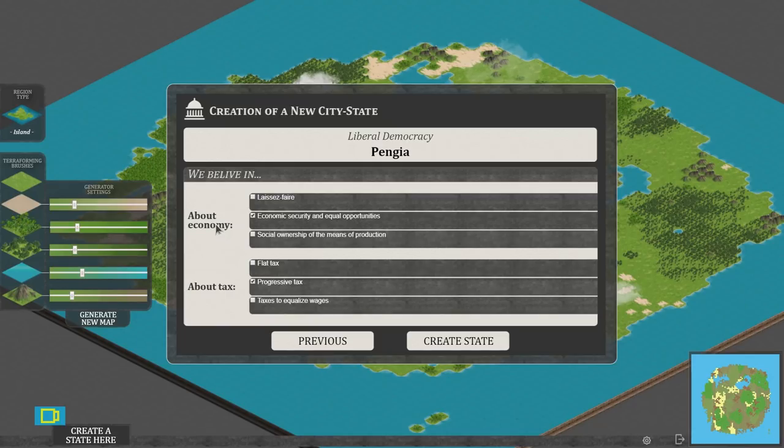These next options are vastly confusing. About economy: laissez-faire — no idea what that is; economic security and equal opportunities — yes, that sounds very good; or social ownership of the means of production, like a state-owned factory — which again seems like communism. I'll go for equal opportunities for everybody. About tax: a flat tax, a progressive tax, or taxes to equalise wages. I'll go for progressive tax — the more you earn, the more tax you pay — which gives everybody a more equal footing rather than discriminating against lower earners.